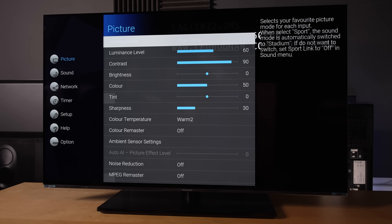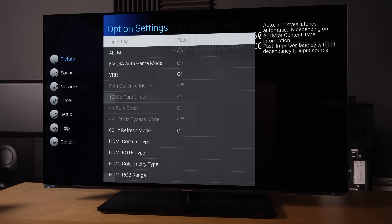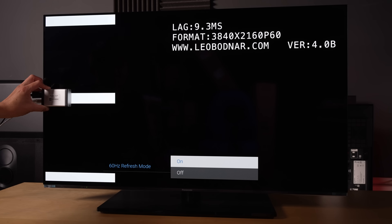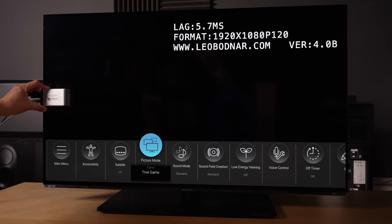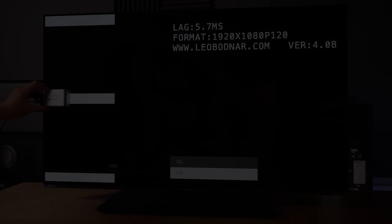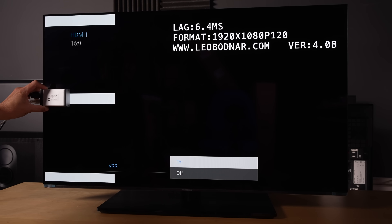In True Game Mode, input lag is also set to fast by default to achieve the lowest latency possible on Panasonic TVs, coming in at 40ms for a 60fps video signal, which can be lowered further to 9.3ms once you enable 60Hz refresh rate, which essentially performs frame doubling to 120fps. With a true 120fps video signal, input lag measured a super-responsive 5.7ms, although engaging VRR would increase the latency slightly to around 6.4ms.